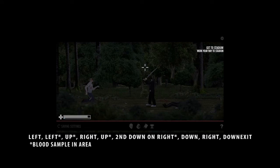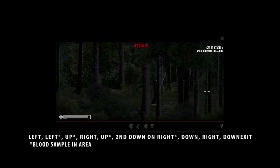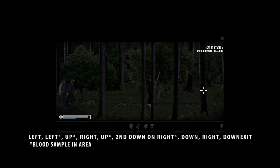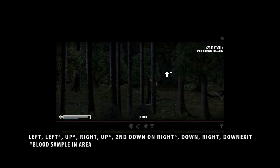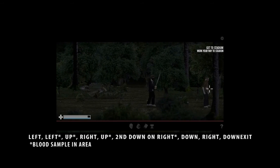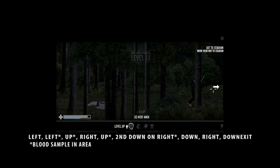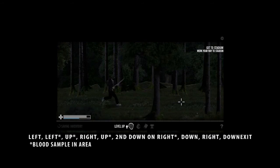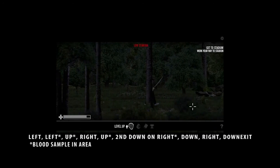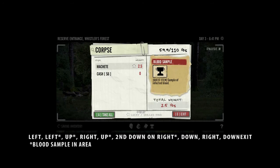Let's go. We're going to go right — this is going to be the one where the exit is. This is not the exit. This is the exit, but we're not going to take it right now. We're going to get the last blood sample. Let's go — the final blood sample should be around in this area. Let's keep looking. And it should be here — there it is. This is the last blood sample.